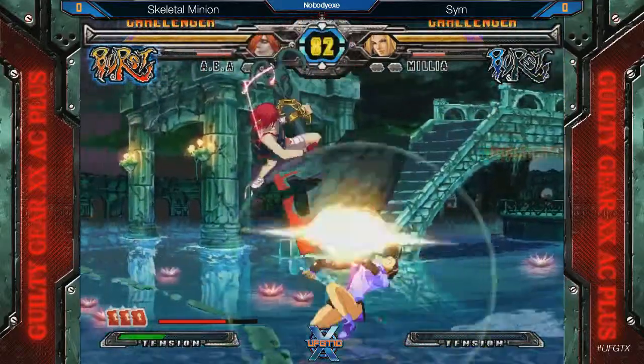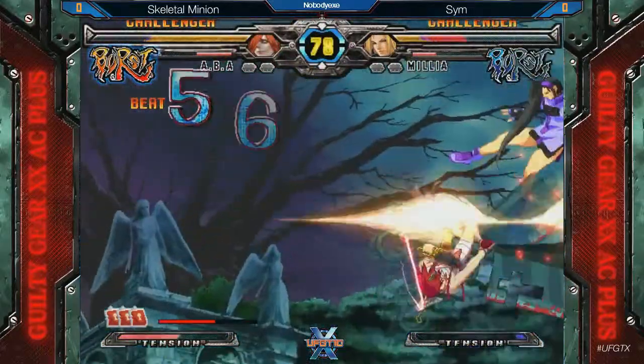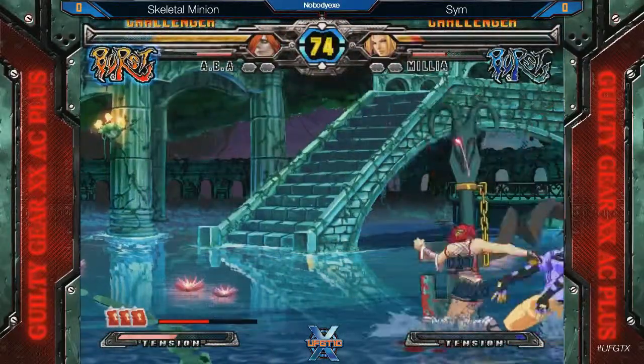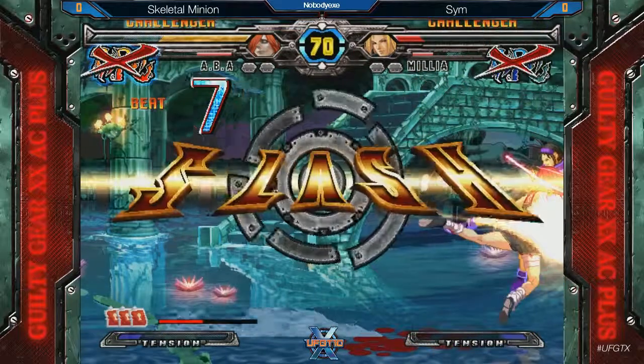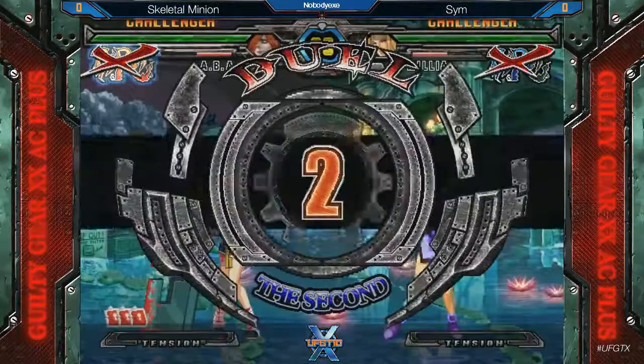Not confirming. Goes for the throw, doesn't get it. It's going to be all his neutral game. A little nervous jumping. Millia just not doing anything this round. Skeletal Minion controls the match early on. Quick round.